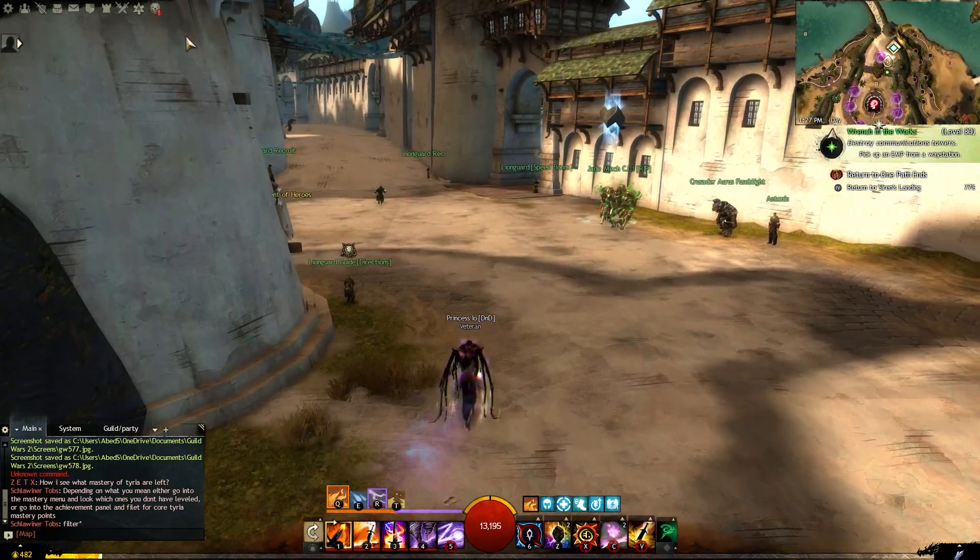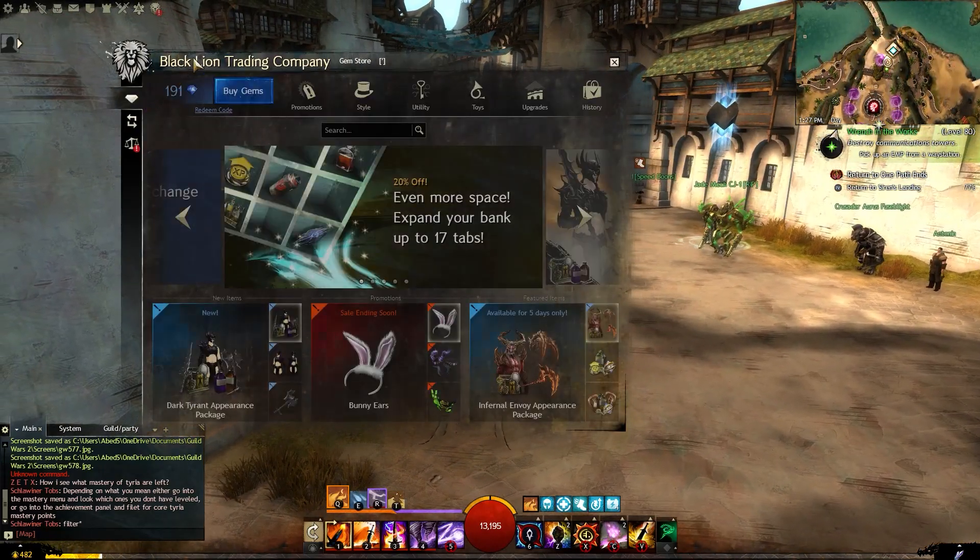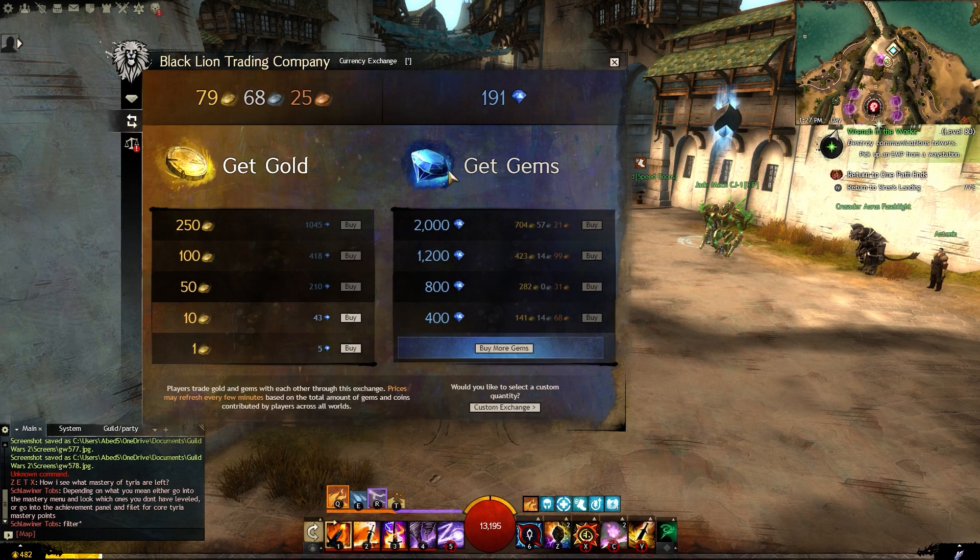If you're still not convinced, let's dig deeper. It's very important to keep in mind that anything available in the gem store can be purchased with gold. This works by converting in-game gold into the real-life money currency called gems.